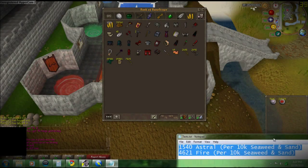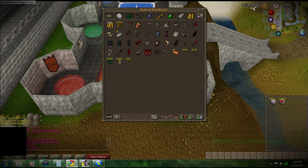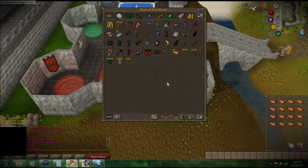For the Superglass Make spell, buy 10,000 seaweed and 10,000 sand. You need 1,540 astral runes and 4,621 fire runes for 10,000 seaweed and sand.